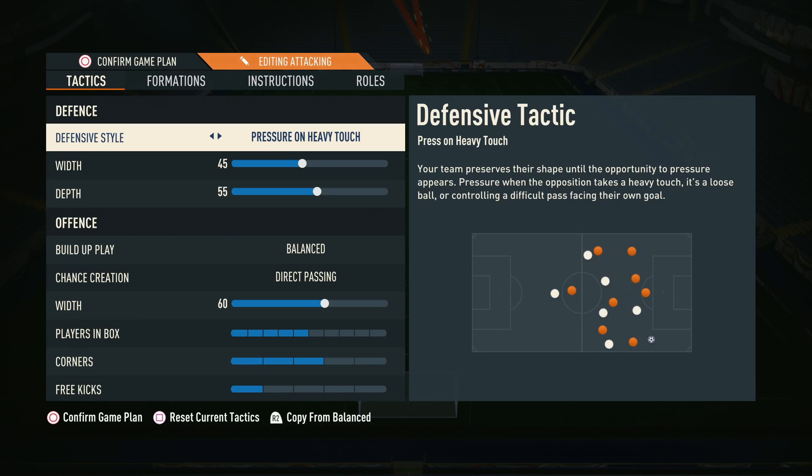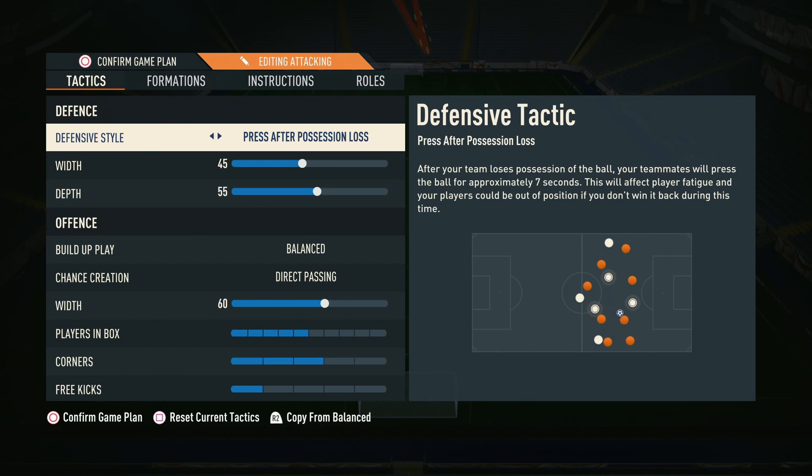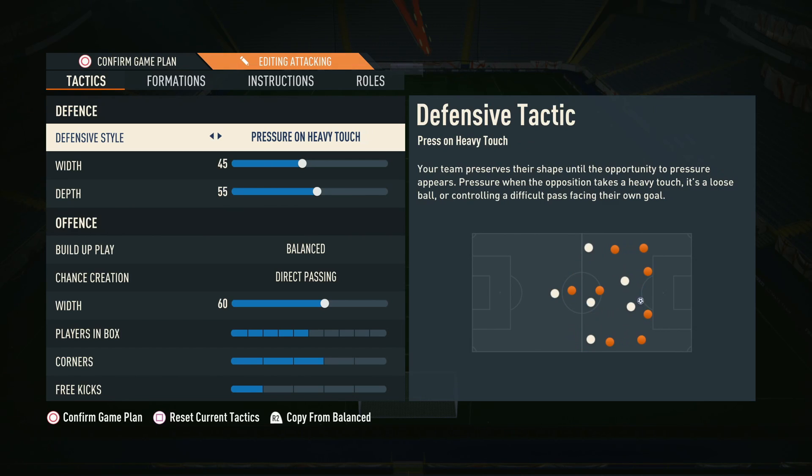When it comes to the tactics, these are what we've been using for this 4-2-3-1. We wanted to try out a little bit of a press. We've said before we don't recommend using a press, but we wanted to see if it's working at the moment. Pressing on possession loss was a little too extreme, especially paired with direct passing — you were left too exposed too frequently. So we tried pressure on heavy touch, so it didn't press every single time we lost possession, only in certain scenarios.